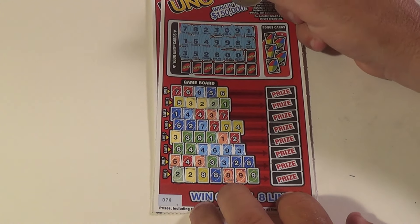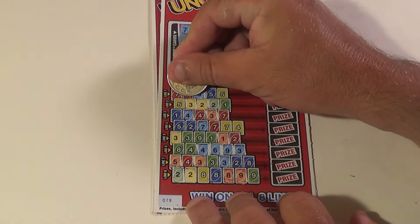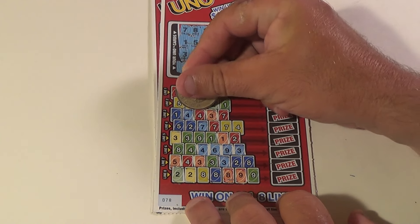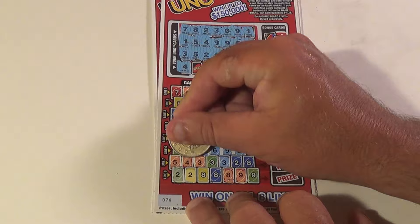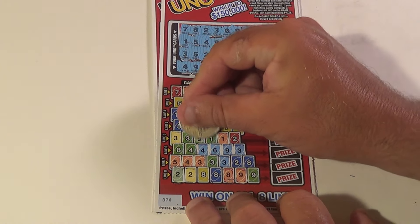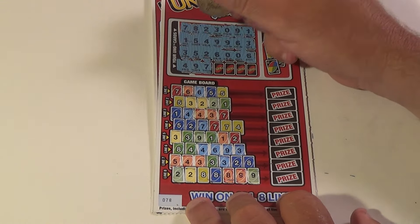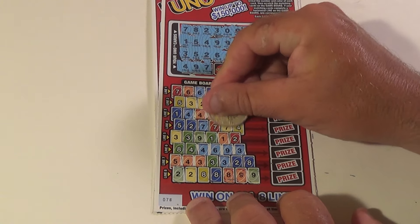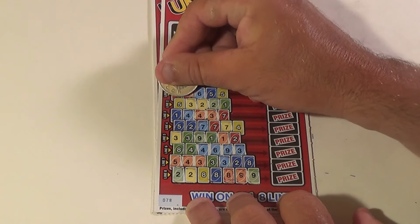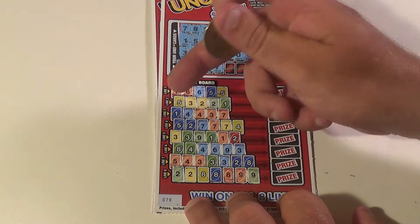Zero red, we don't have that. Six red, we have one of those. Next one: four red, we have one and two of them. Next one: nine green, there are two of them. Next one is seven yellow and one of those.